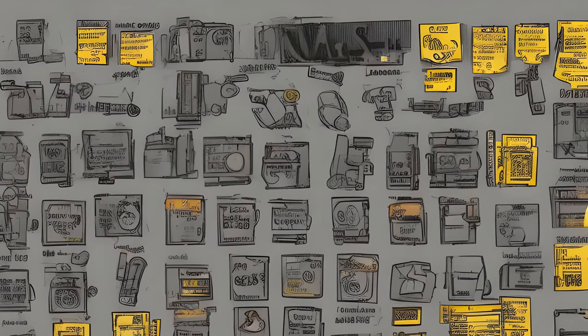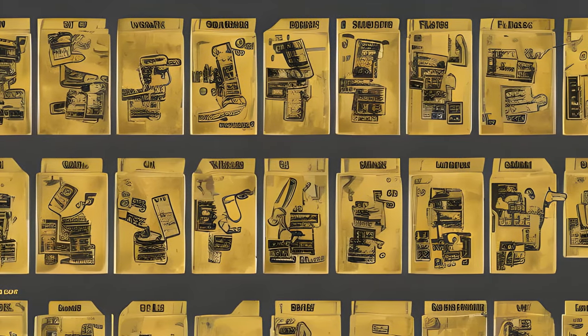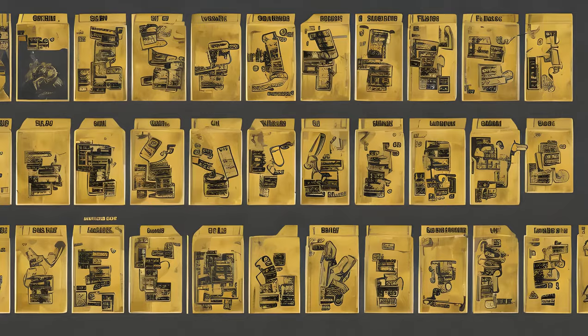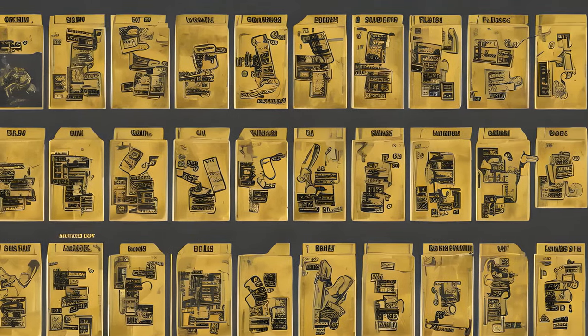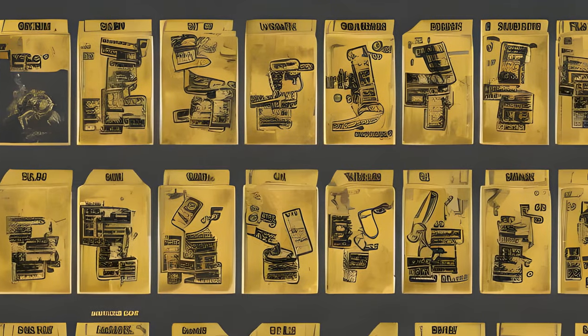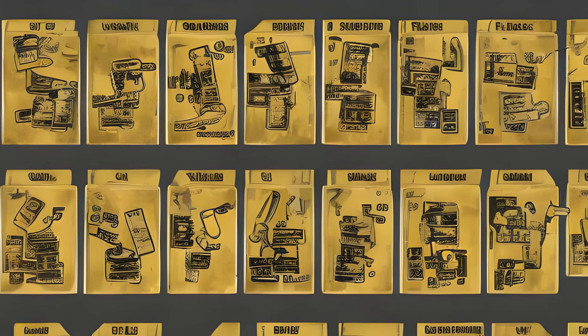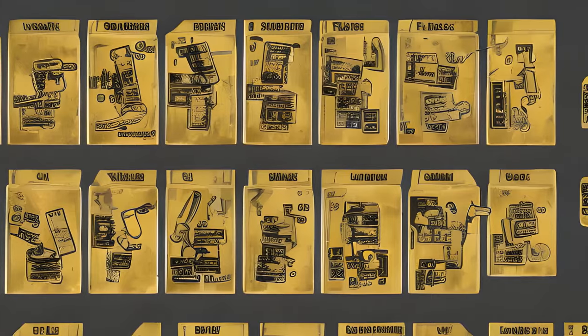Hornwright estate lab key — W05_MQS_201P_HornwrightEstateLabKeyCard. The lab at Hornwright Estate, Trade Secrets, form ID 0058C78D. Hornwright safe room access card — W05_MQS_201P_HornwrightSafeRoomKeyCard. Safe room at Hornwright Estate, Trade Secrets, form ID 000003.